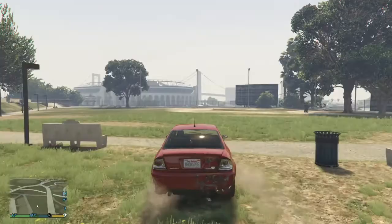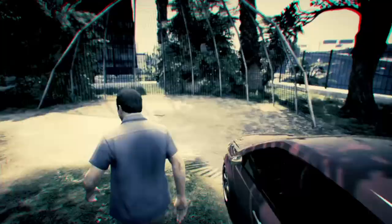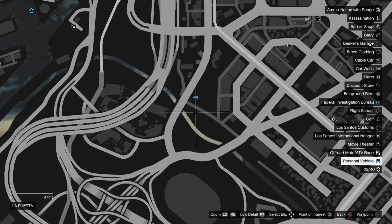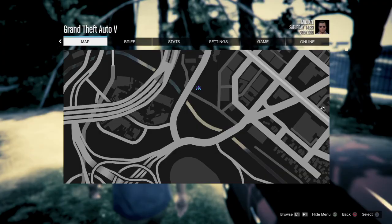Hi, so this video is gonna be about how to get a dog in Director Mode. The area is right here, right next to the car wash. Just go here and bam.